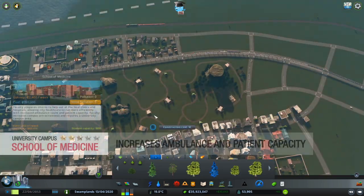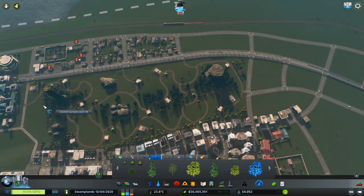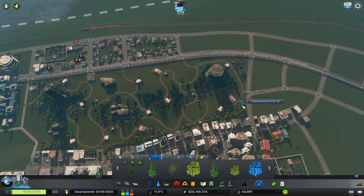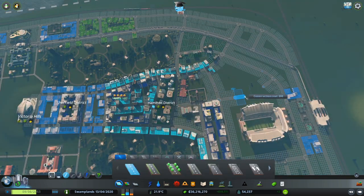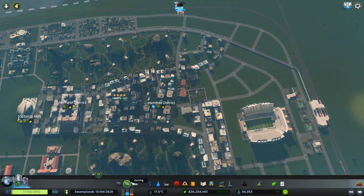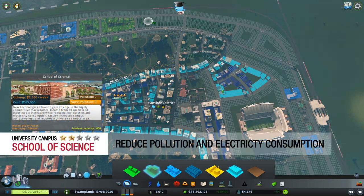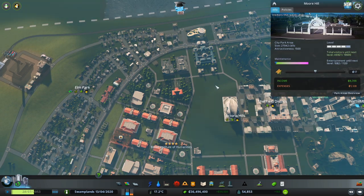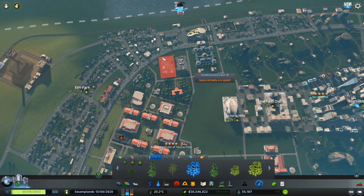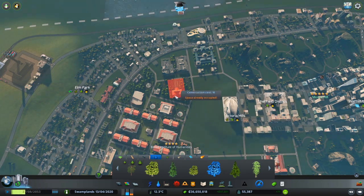This campus also has the School of Medicine, which increases ambulance count and patient capacity. I give this building two stars because it becomes obsolete, especially when you have the Medical Center — a monument available at the final milestone — which improves the health of all your citizens with a patient capacity of 1,050 ambulances. Lastly, there is the School of Science, which increases revenue from specialized industries while reducing pollution and electricity consumption. I give this two stars because I prefer the Industries DLC over specialized industry, and the reduced electricity consumption becomes obsolete when you build the Fusion Power Plant monument.